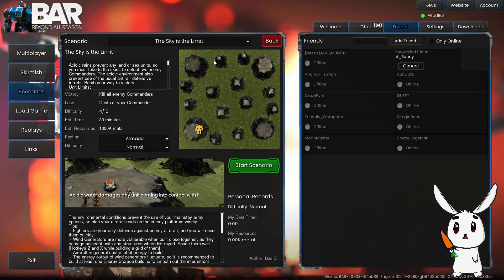The acidic range prevents any land or sea units, so you must take the skies to defeat the enemy commanders. The acidic environment also prevents use of the usual anti-air defensive turrets. Follow me on the way to the victory.